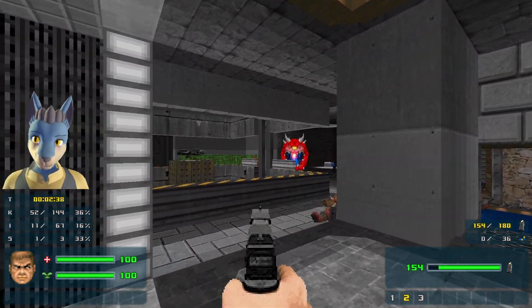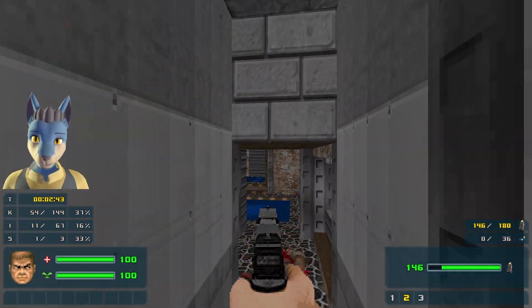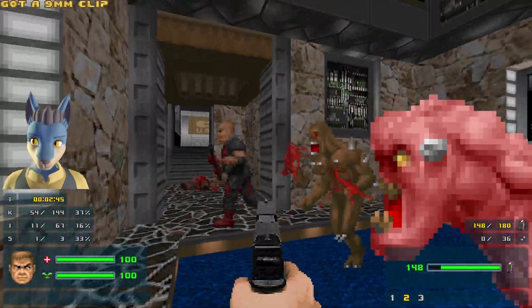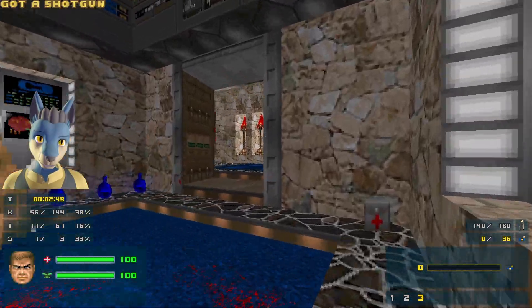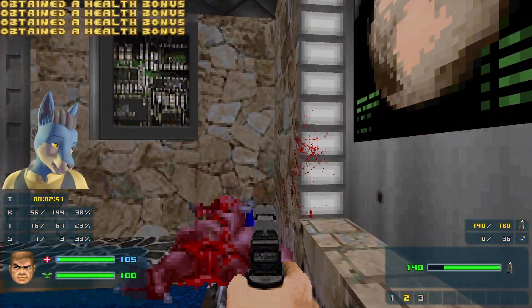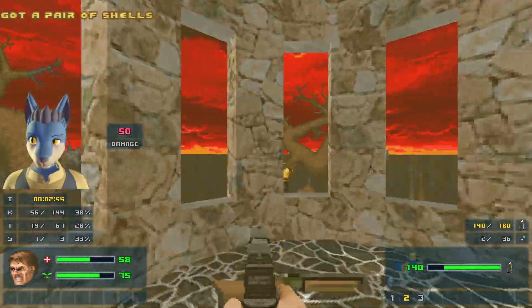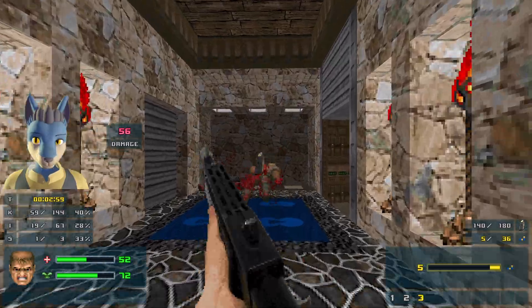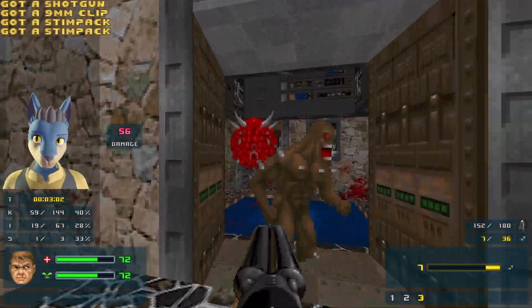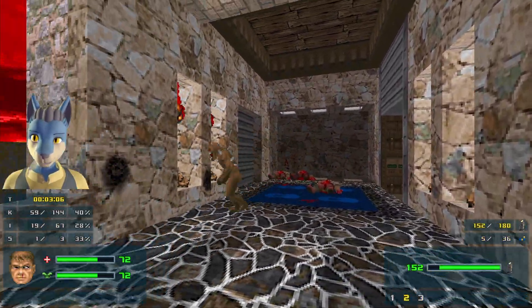I don't know if I want to be here yet, although there are some shells over there — that's definitely useful. There's a shotgun in here, go ahead and grab this. Now we have some more ammo. I don't think there are any secrets here. In fact, I'm not sure why I even came here. What's this guy's deal?